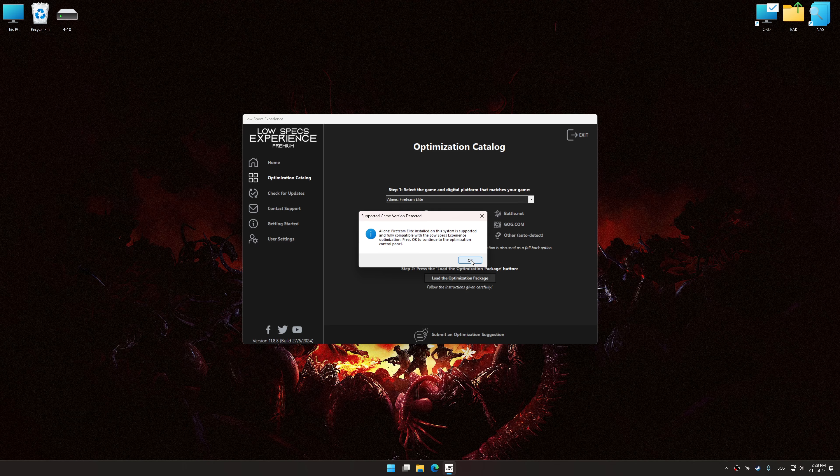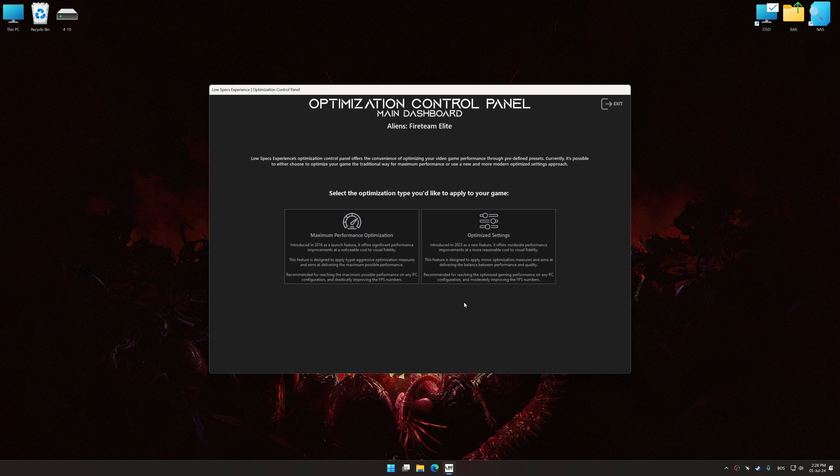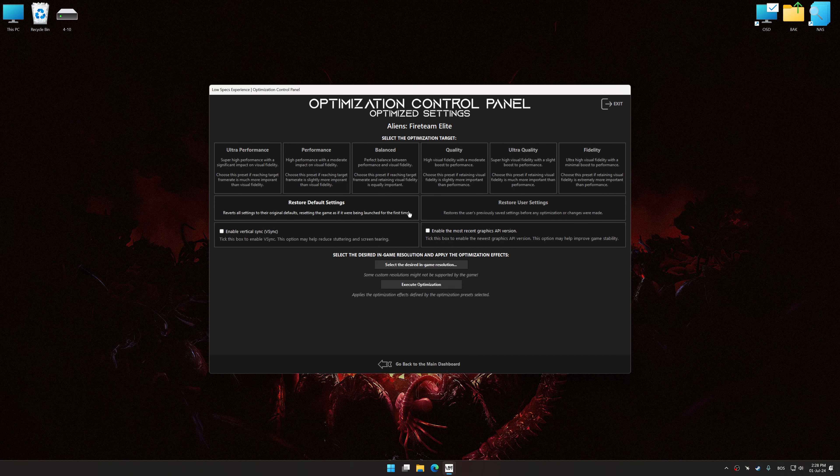Now, select the optimization catalog, select the applicable digital platform, and then select Aliens Fireteam Elite from the drop-down menu. Once done, press Load the optimization package. Low Specs Experience will automatically detect a supported game version on your system. Now press OK and the optimization control panel will load.